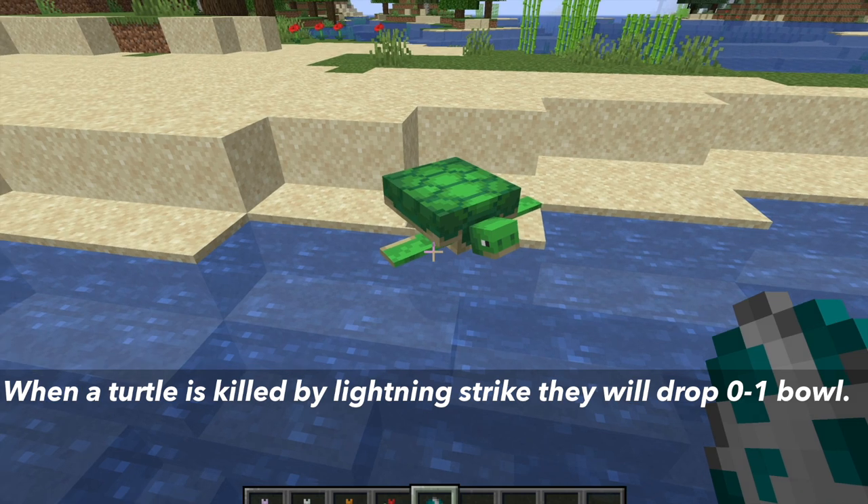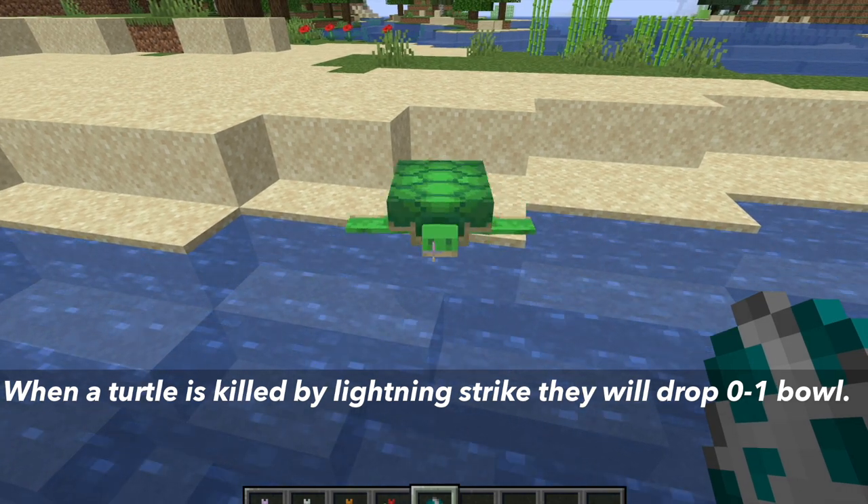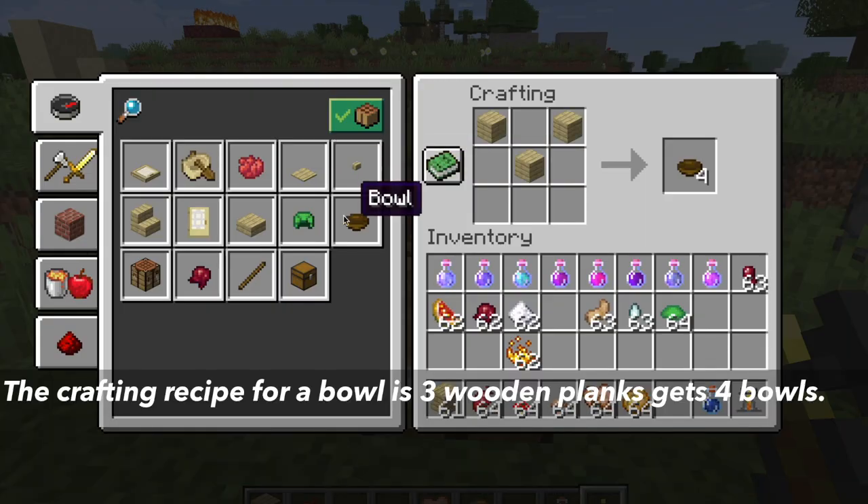Also, when a turtle is killed with a lightning bolt, they can drop 0 to 1 bowls. The last way of getting bowls is by crafting them. The crafting recipe in the crafting table is 3 wooden planks, and this pattern will craft you 4 bowls.